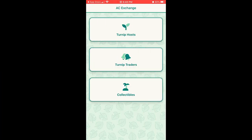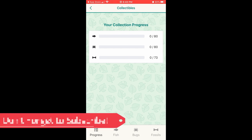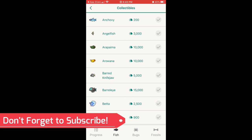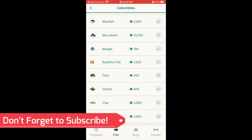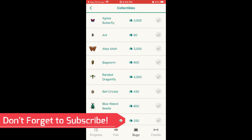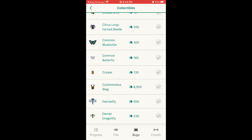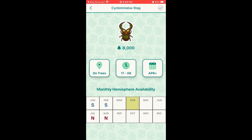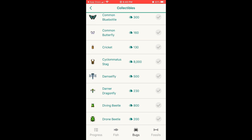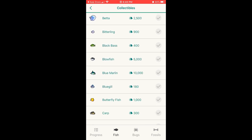As a bonus feature the third menu choice is called collectibles and it helps track the progress of various fish, bugs, and fossils. Moving through the bottom menu shows a checklist that you can use, but it also shows the price of each item which is super helpful. In addition, if you click on the bug or fish it brings up another menu that shows a more detailed view showing things such as the monthly hemisphere availability. I'll take a few seconds here and just briefly scroll through these menus so that you can get a general overview.